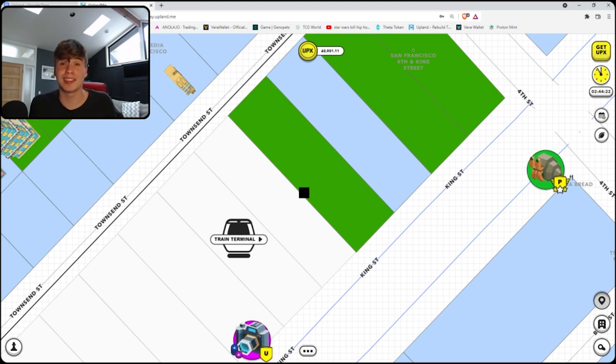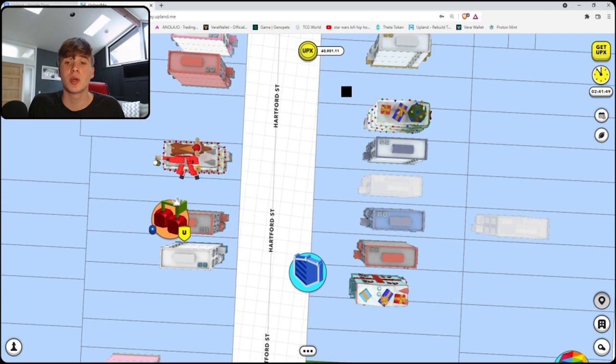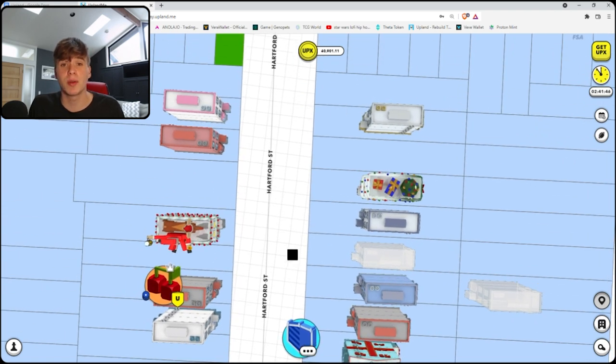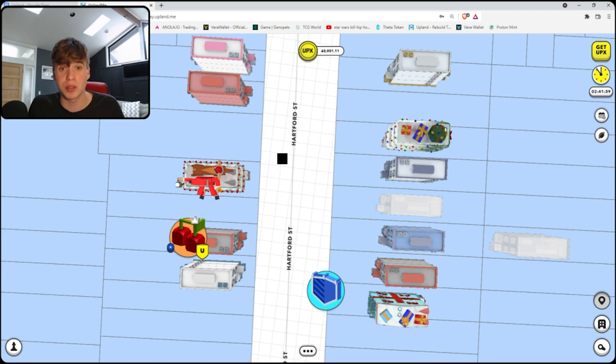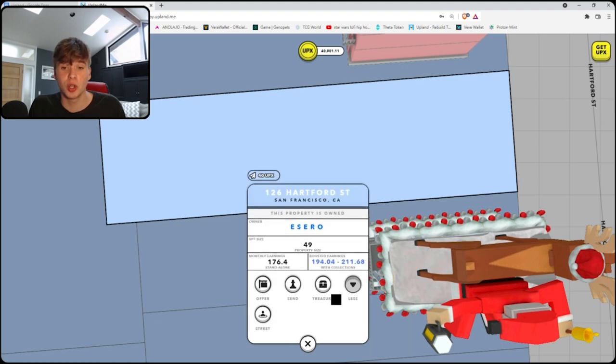Since San Francisco was the first city to be launched, it's far more developed than any other city. There's a bunch of buildings, including townhouses where soon block explorers are going to have a place to stay, so property owners will be able to rent out these townhouses to block explorers to make passive income. Each property that you buy also earns you passive income — approximately 17% APY buying it unminted off drop.